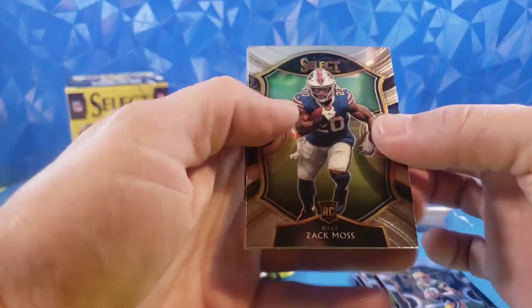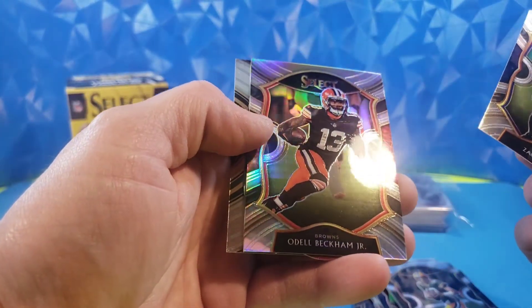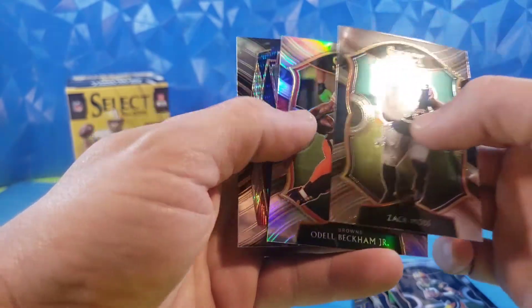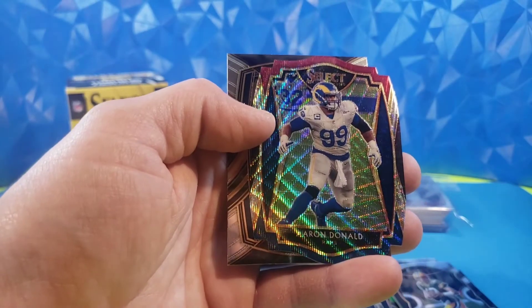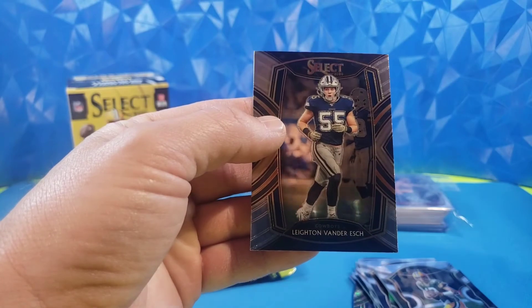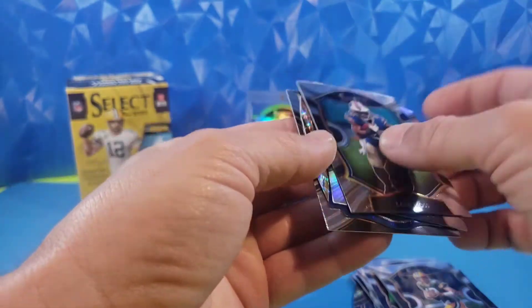Two packs to go. We got Zach Moss, silver Odell Beckham Jr. — that's cool. Aaron Donald, Tri-Color, premier level die cut. And Leighton Vander Esch, club level. Very cool.